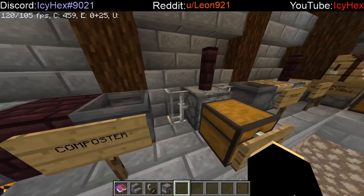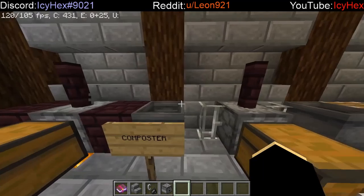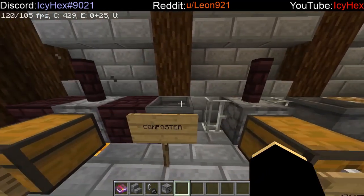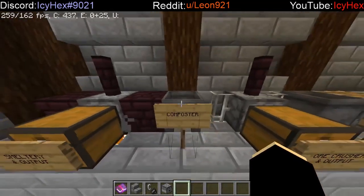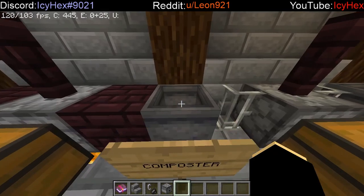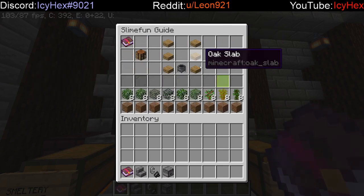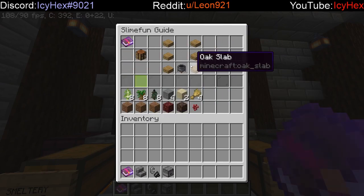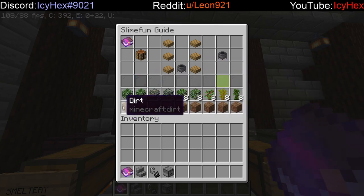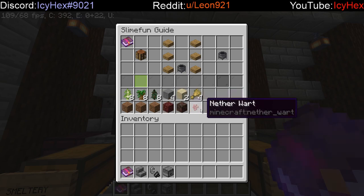Next is the composter, and I'll put this together with the crucible. These two basically just allow you to create different materials from other materials. With the composter, you can use natural materials like plants and leaves to get other materials — most results in dirt, but you can also get netherrack, soul sand, and netherwart. It's very useful if you are not ready to go to the nether but you'd like to start a potion farm.